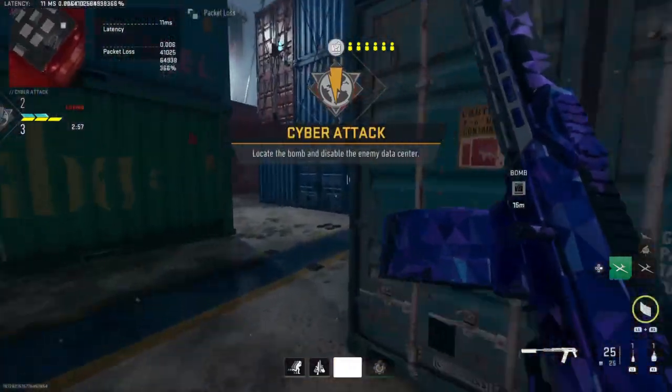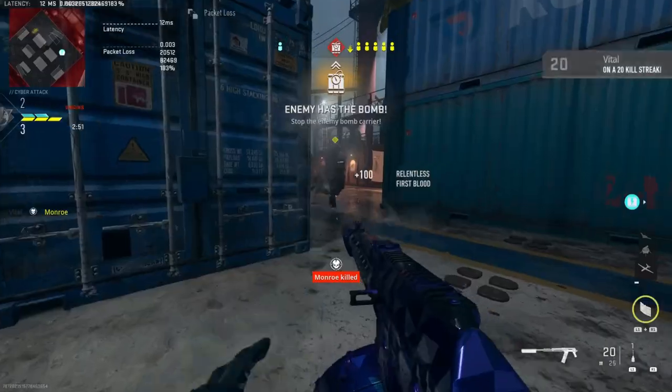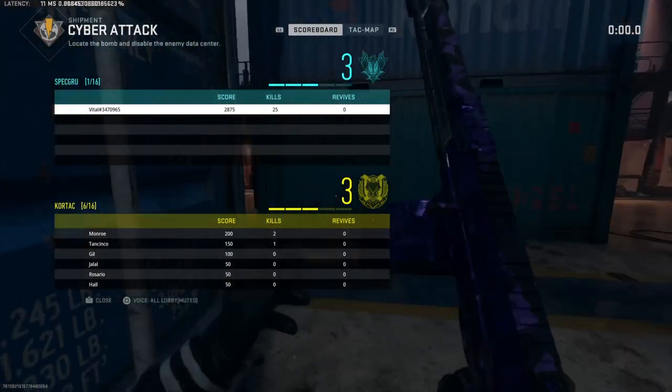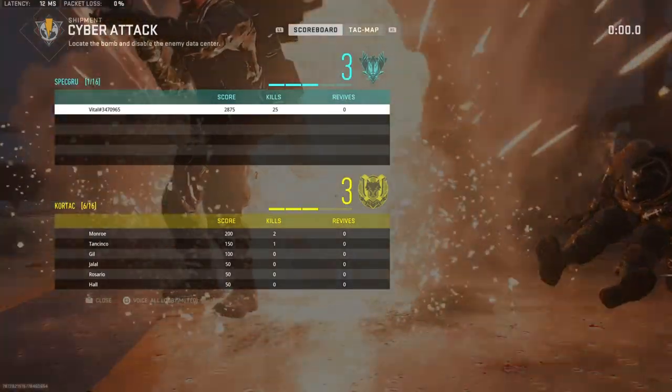If you're going for the 10 nukes calling card, you have to actually call in the MGB for it to count — you have to end the game with it. Me and my friend both got a nuke in one game; I called mine in and got the progress for the calling card, but he didn't call his in, so it didn't count for him. You have to call it in.